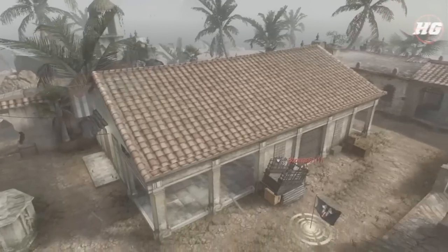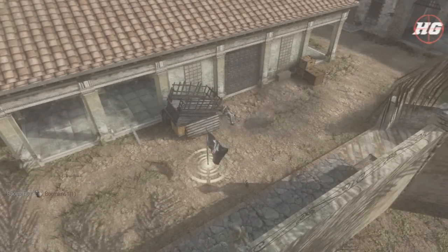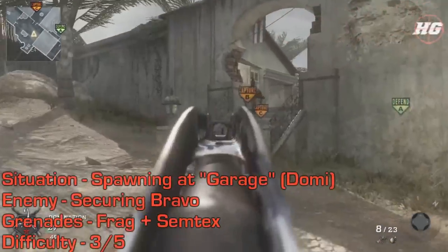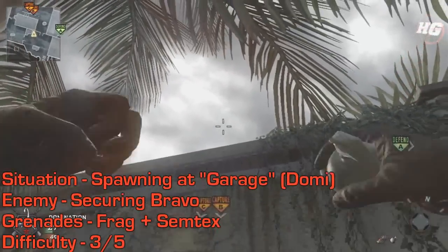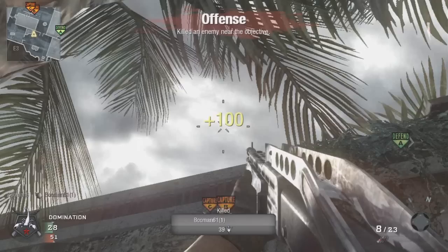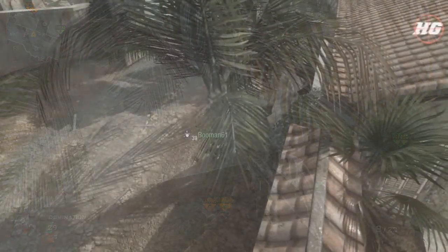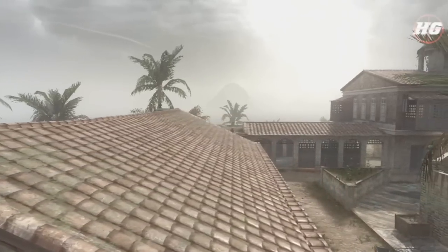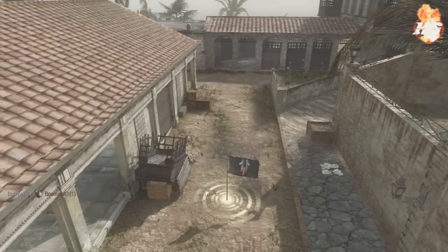If you're spawning in the garage, you can use this palm tree as a marker. Just run up next to it in line with B, aim into the white of the cloud, and throw the nade. Let the grenade go on the third blink for the best result.